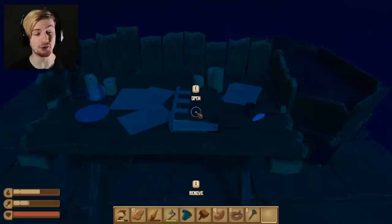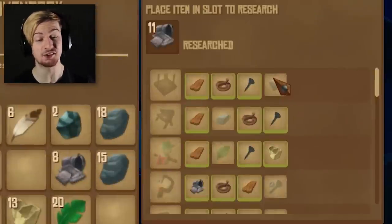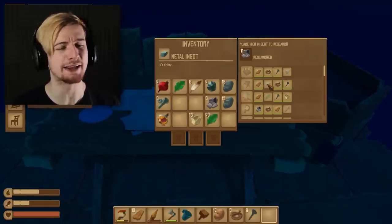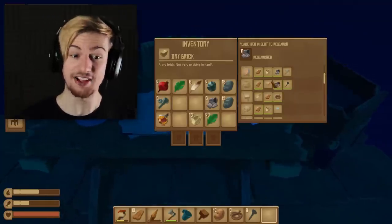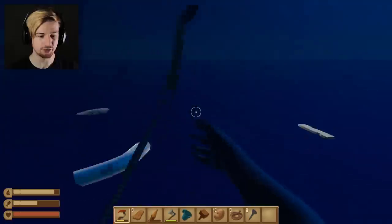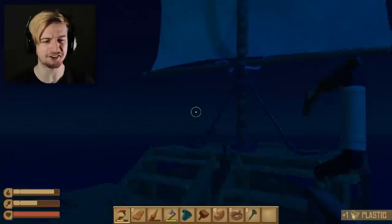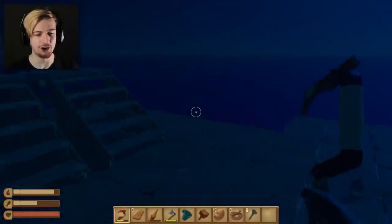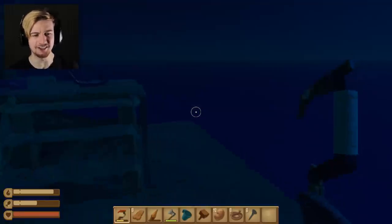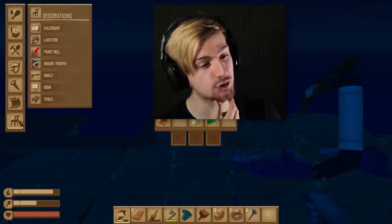The main thing we got from the last episode was this research table. We have so many different things we can nearly build. I need to make what's called the smelter, and to make that I also need a dry brick. To make a dry brick I don't even know what I need yet, so let's try and grab some resources. I should probably drop the sail in order to do this because you do drift pretty fast. Let's do that and there we go.